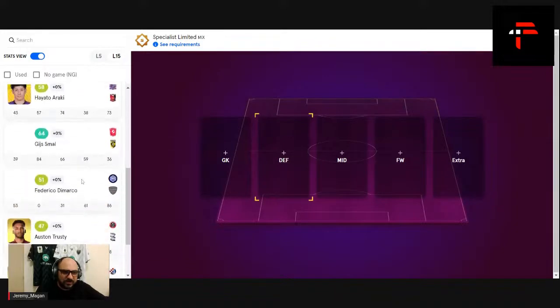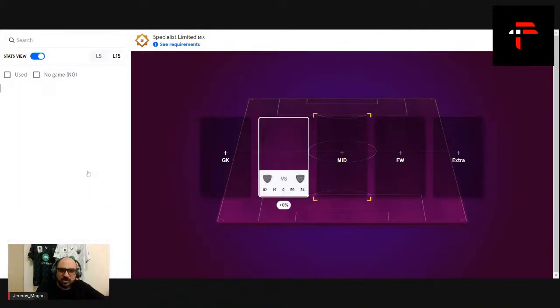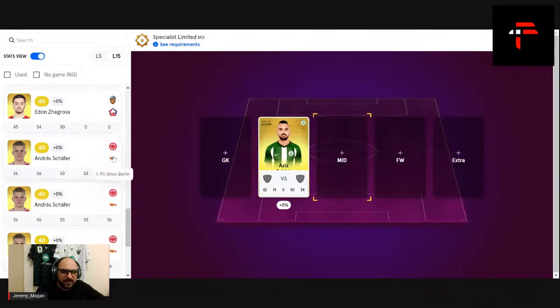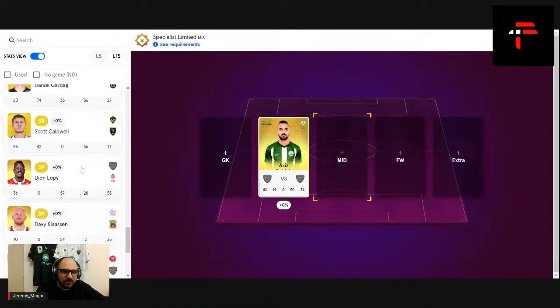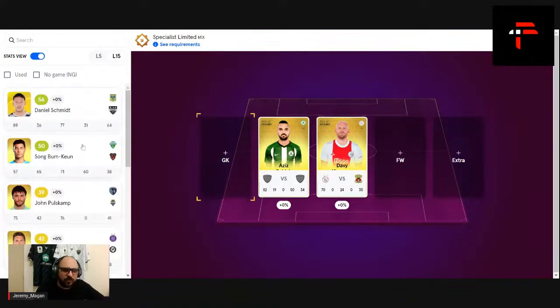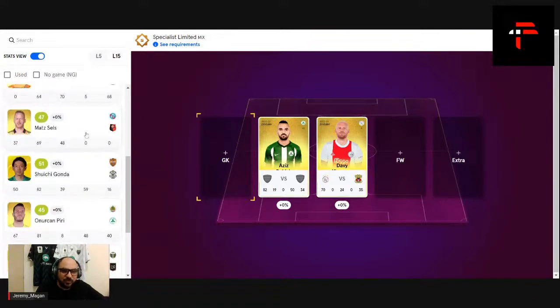I know I have Aziz Behich in defense — Dundee is playing nobody this weekend, and St. Johnston is not a great team. So I'll put Aziz Behich in the middle of the defense. Andras Schaefer is another option. David Klaassen with the injuries at Ajax — they're playing against the Eagles. I'm going to go for Klaassen. Hopefully he plays. Those are my two under-40 picks.